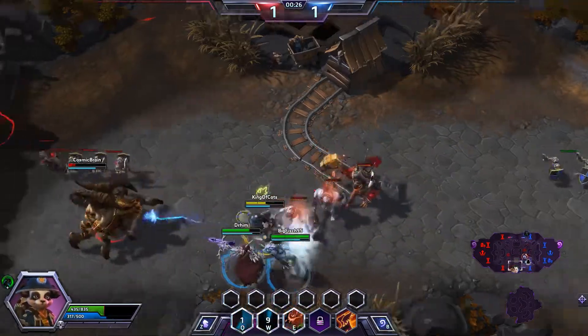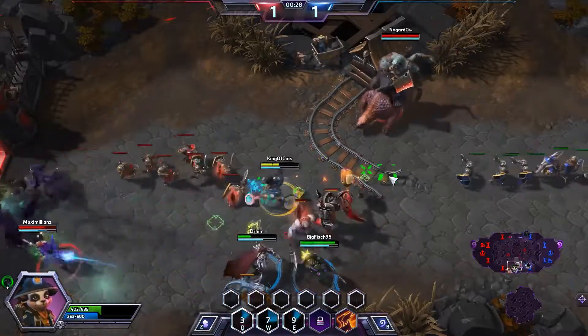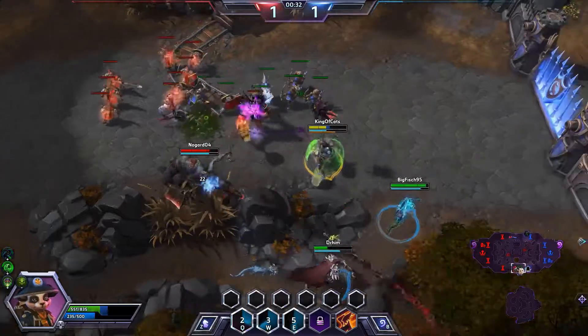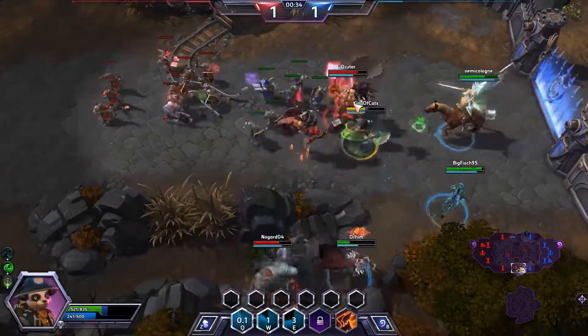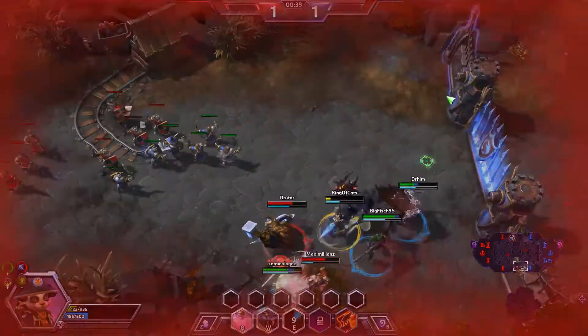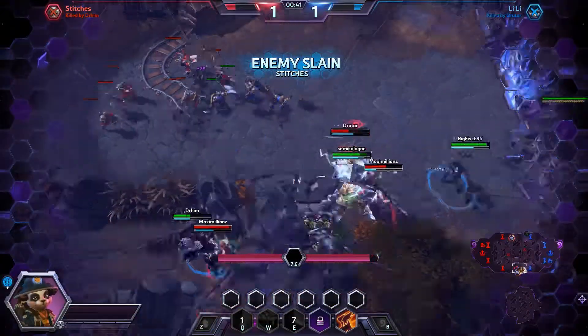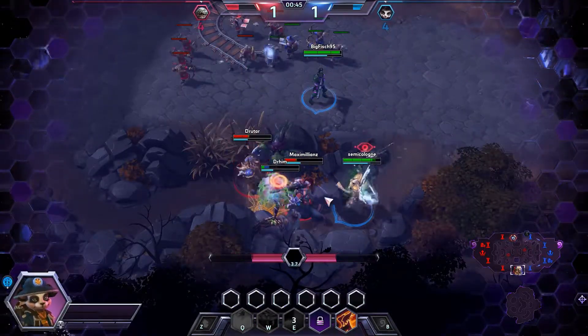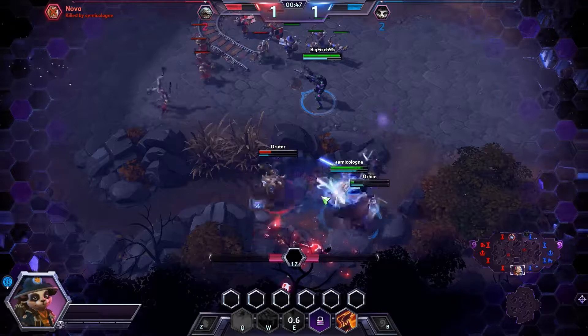I'm gonna go ahead and put the serpent on and chase so deep, but now we have Stitches to contend with so we're being a little careful. Abathur jumping on us, almost as if he knows what's happening. We got Murden here. We're gonna touch the stun, now jump there on Stitches doing a ton of damage, here comes the blind. We're gonna be able to keep healing ourselves. We do get killed there by the enemy Murden, but we do pick up the kill on Nova.